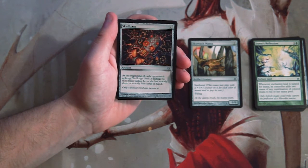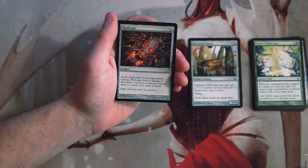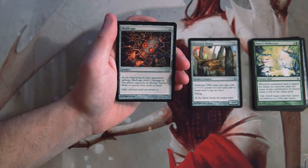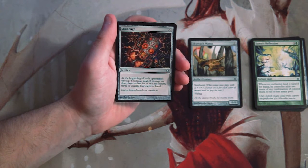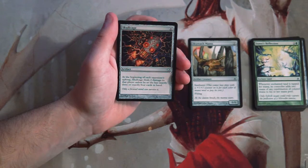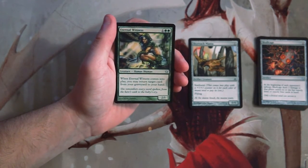Our first uncommon is Skull Cage — four mana artifact. At the beginning of each opponent's upkeep it deals two damage to that player unless they have exactly three or exactly four cards in hand. This is so conditional I really don't like it. It's much more of a constructed card. It's sort of like The Rack but way worse. Not a fan.